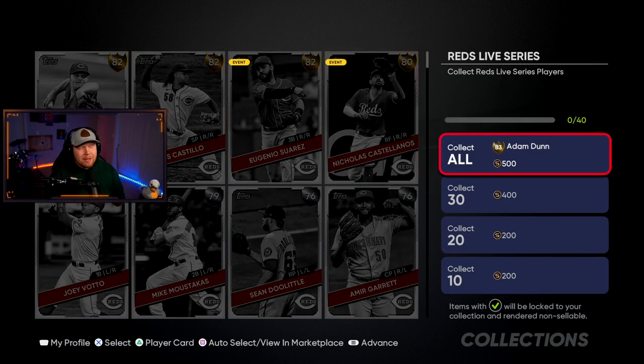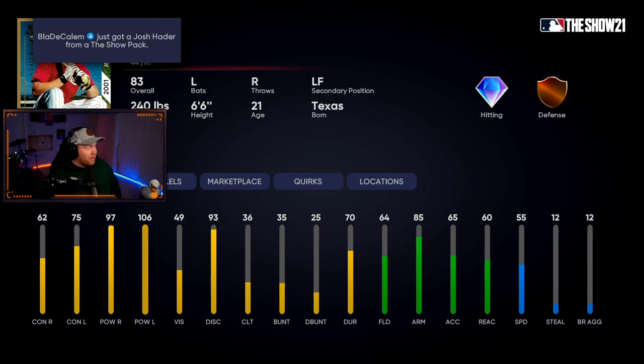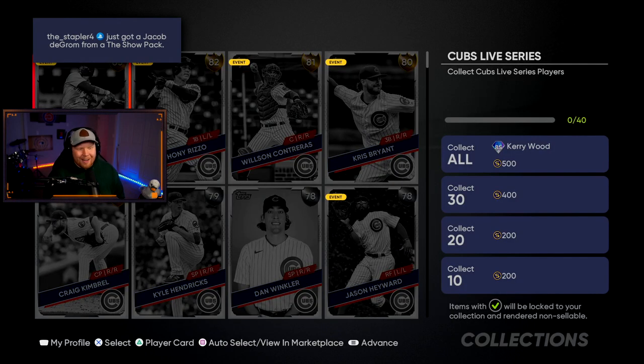The Reds have no diamonds, and here is 83 overall rookie Adam Dunn — new card art, and this card is nuts: 62-75 contact, 97-106 power, 85 arm, and he can play right field and left field. This card in Battle Royale — that's all I gotta say. Also useful as a bench bat on your ranked team for a little while.